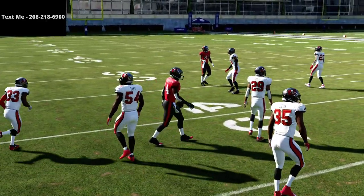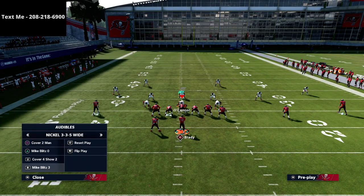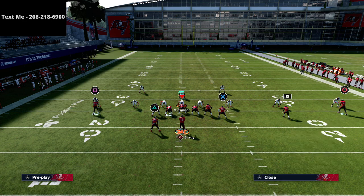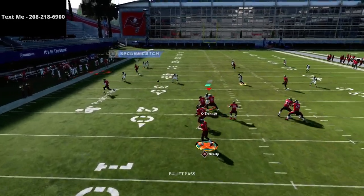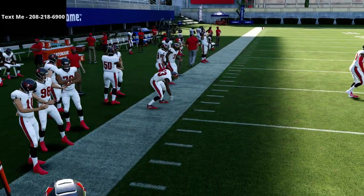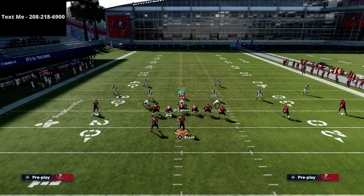This is the biggest reason why I think a slot apprentice or hot route master quarterback can help this play be even more lethal, because what you can do is put this square receiver on a corner route. This corner route is going to do an incredible job of getting open against a 10 yard curl flat zone. You'll see that the corner route gets wide open against a 10 yard curl flat. So not only do you get your drag open, but you're going to get your corner route open as well, which is really nice.